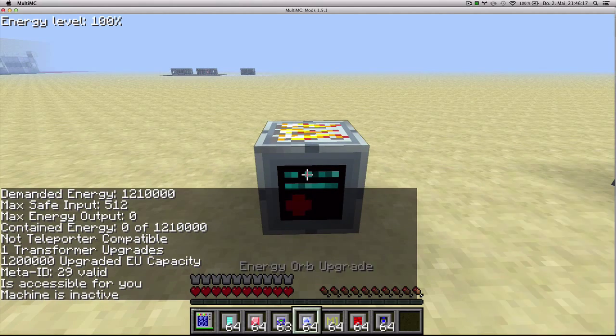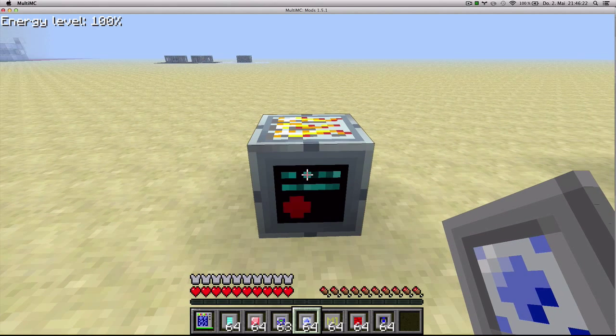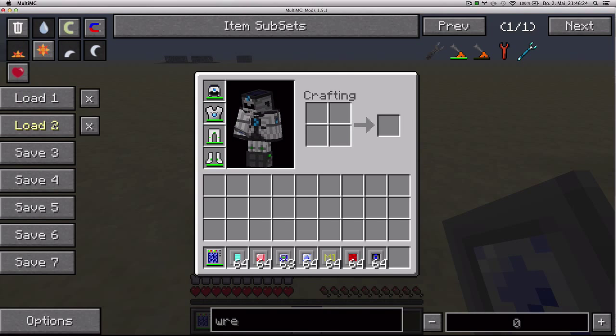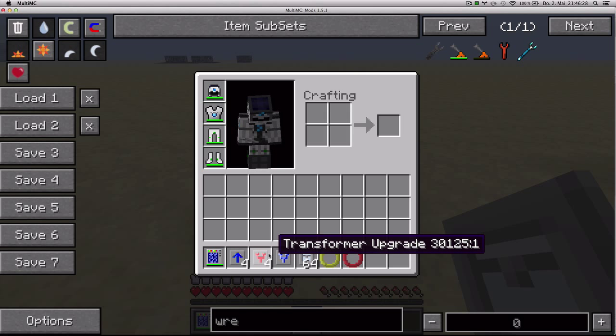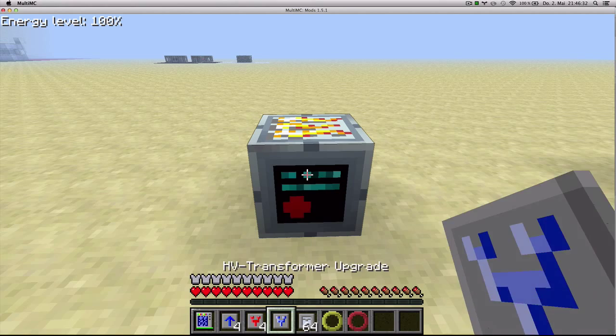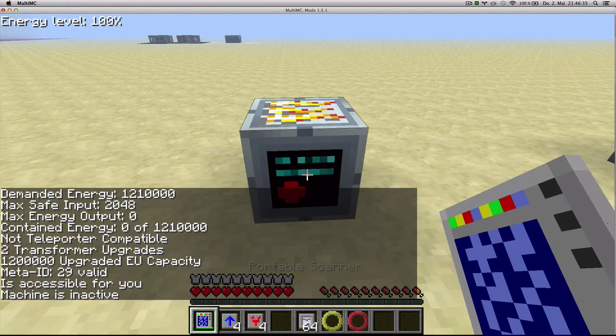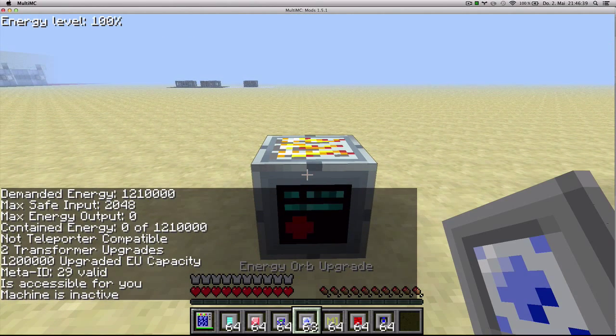I still can't put energy orb upgrades because I will need to upgrade the transformer capacity to 2048, for which I will need a GregTech transformer called the HV transformer. Once I apply it, my machine can accept 2048 and I can use energy orb upgrades.